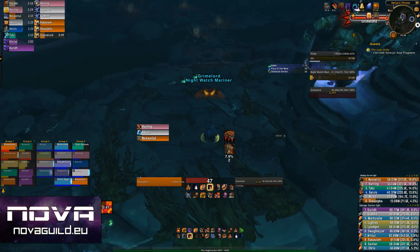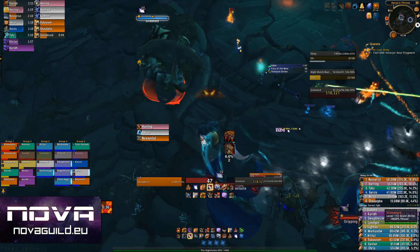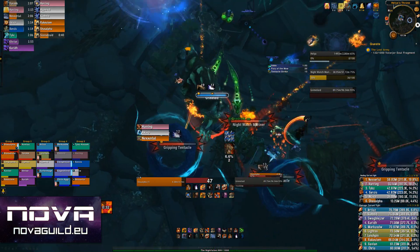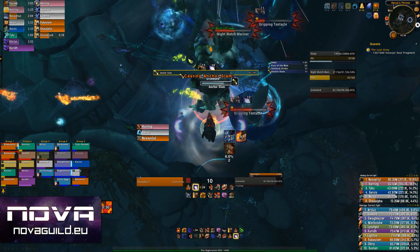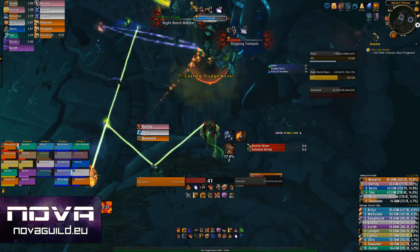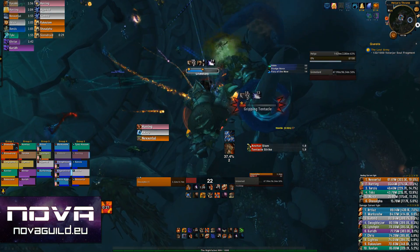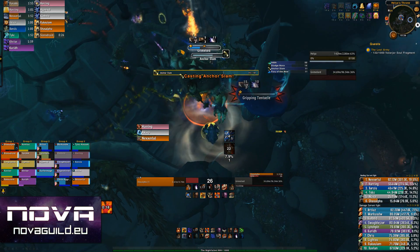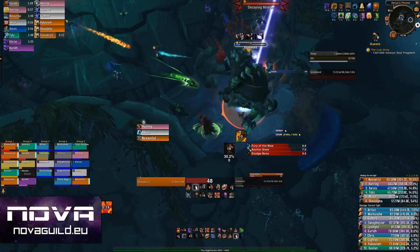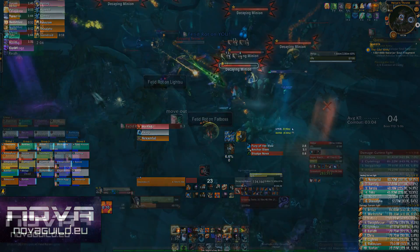Don't tank the Grime Lord on top of the Mariner due to its heavy AoE abilities. It does Sludge Nova, which deals a large amount of damage to anyone within 15 yards — stay out of it. It also does Anchor Slam, dealing a massive burst of damage to the tank and anyone around the tank, knocking them into the air and applying a debuff that increases damage taken by 400% for 6 seconds. Melee must not be near the tank when this goes off or they'll be one-shot. Tanks should use a cooldown for this.